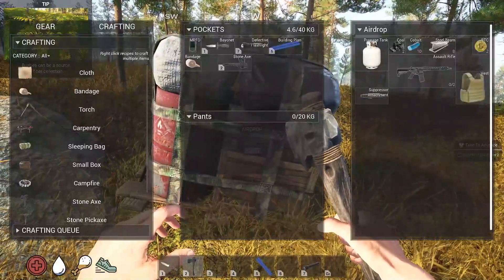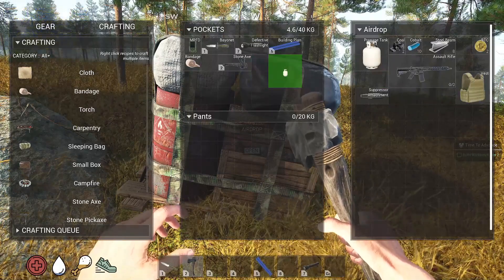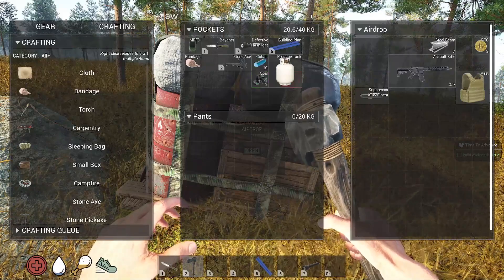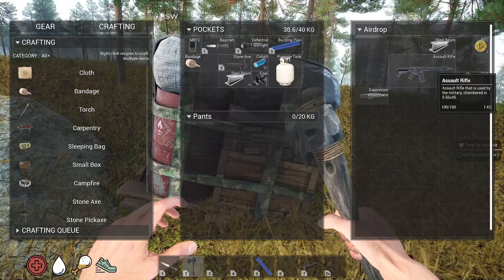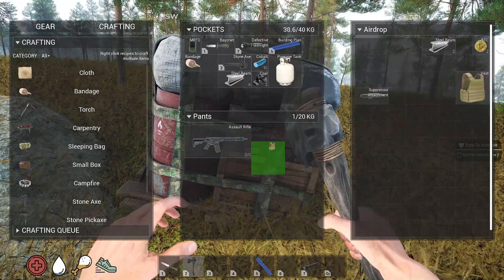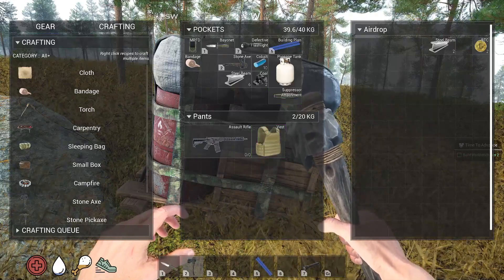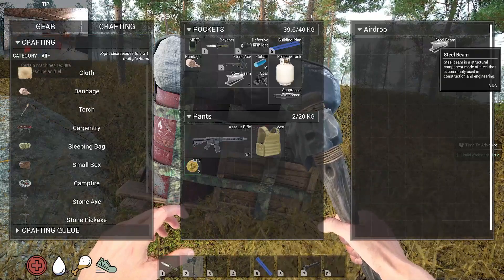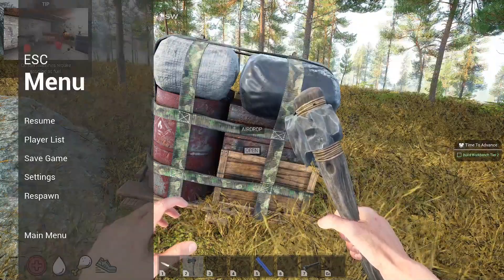Let no other ravagers come for this. Cobalt, more of that, the beams — probably can't tote anymore up there. Oh, a vest! Oh, a vest — I need that vest. An attachment. A couple bitcoins. And that's all of it, ain't it? Yeah.